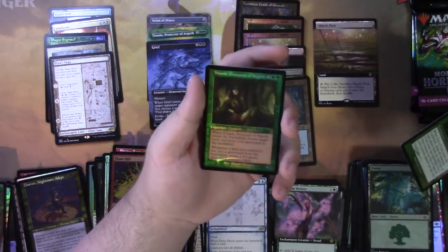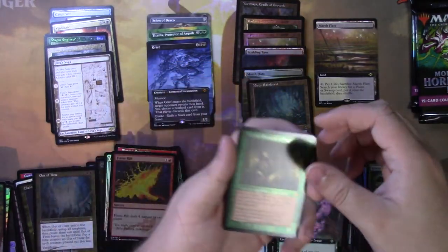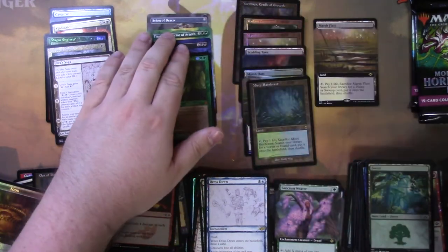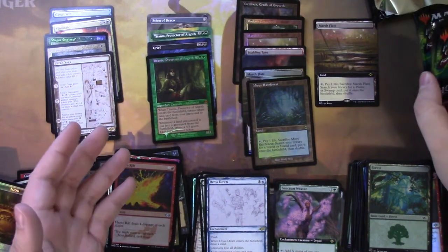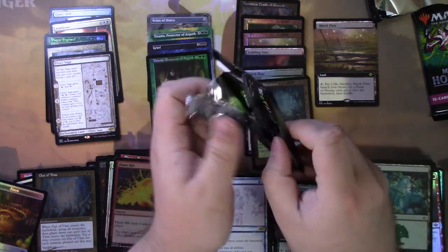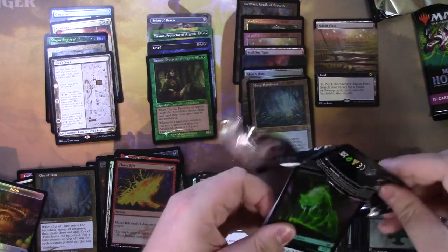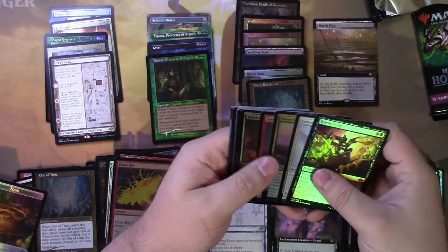Hey! Foil retro frame Titania — that's not bad. It's not amazing but it's not bad. I don't mind getting Mythics, even if they're like $10 Mythics. This version might be like $20 because people who really want Titania for Commander are going to buy either this version, the borderless foil, or the etched foil. I guess it really depends on what you prefer.